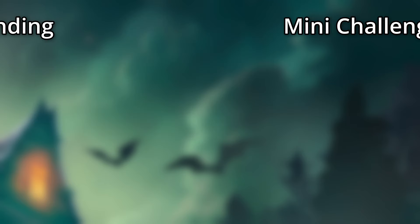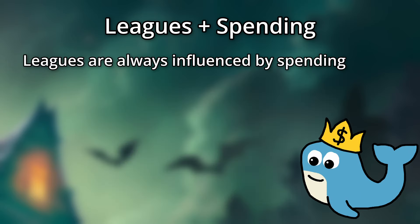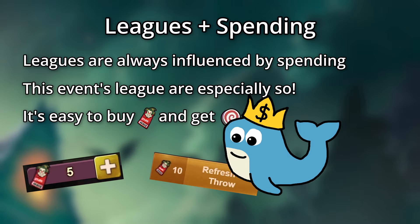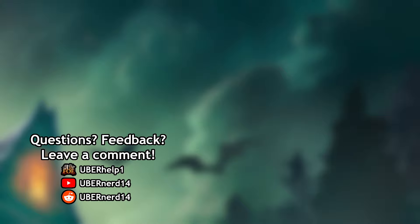Moving on to the leagues. They may look tasty with the finish-all special productions item in the Silver League, but be careful. While the leagues and events are always influenced by spending, this event will be amplified. With it so easy to purchase more tickets and instantly gain more progress, all a player must do to place in Gold League is alternate spamming the buy tickets and refresh and throw buttons. That means that the last day league jumps may be absolutely massive, so just keep that in mind. Regardless of whether you spend or not, this should be a pretty low-stress event. Don't forget to enter the giveaway. Consider joining my Discord server, linked below, to discuss the event and the game at large.